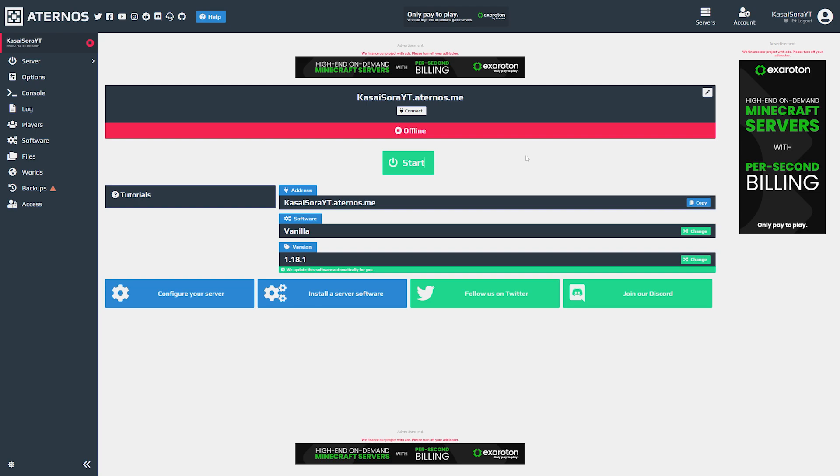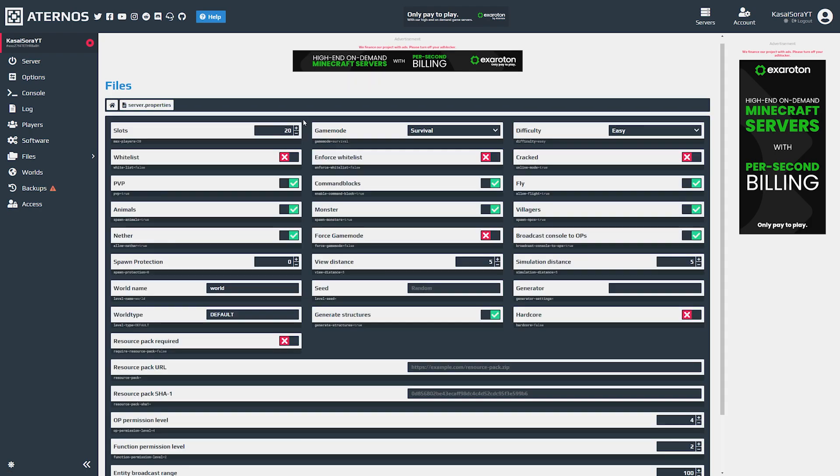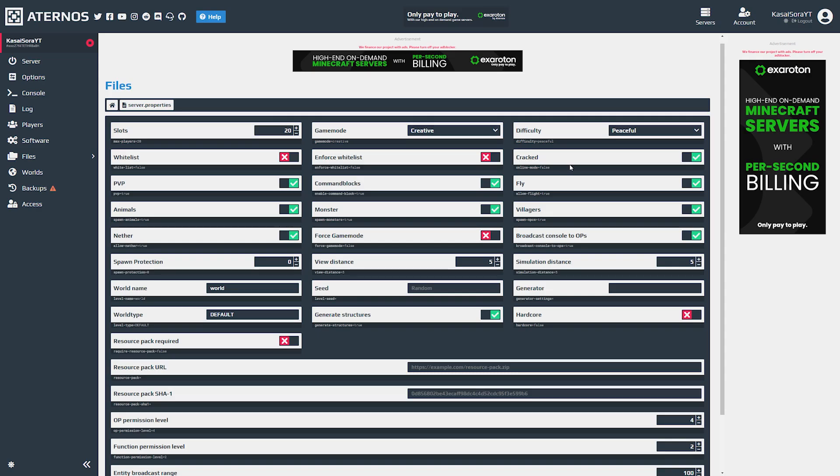Just like with the previous method, we need to go to the server.properties file and disable online mode. Go to Files on the left of the screen, and you'll see server.properties — click on it. You'll see tons of options that look different from the local file but contain the same information: slots, game mode, difficulty, whitelist, and so on. Find the 'cracked' or online-mode setting — it shows 'online-mode=true'. Pull the switch to change it to 'online-mode=false', just like we did in the previous method, and we're pretty much done.